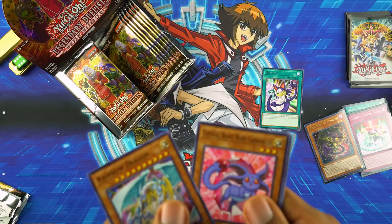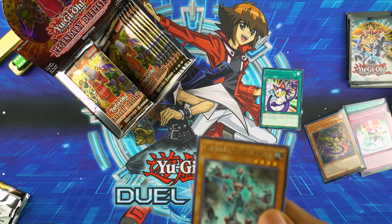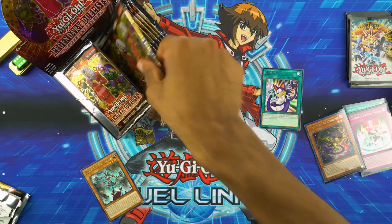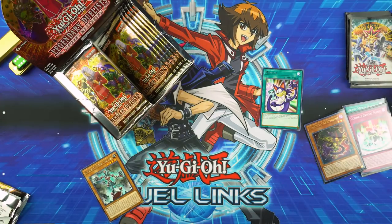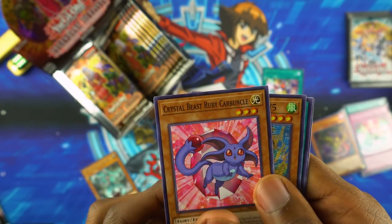Maybe it could be okay. Rainbow Dragon, Ruby Carbuncle, Insect Queen, Barrel Dragon — and Nito! There's my boy. What does he add to the Ancient Gear deck? The ability to search Ancient Gear spells and traps — actually, he can search any spell or trap that has Ancient Gear Golem in its description.